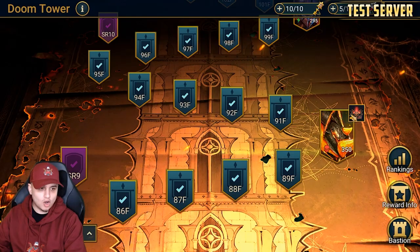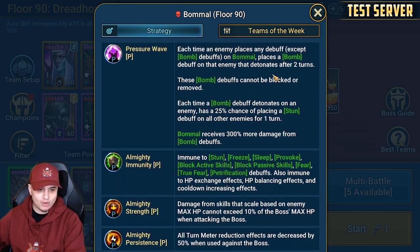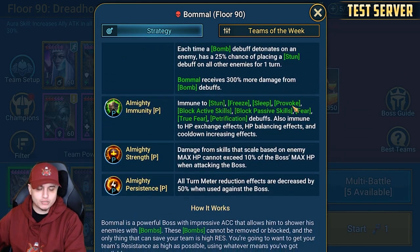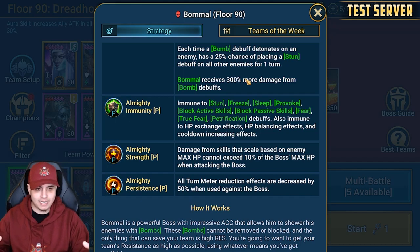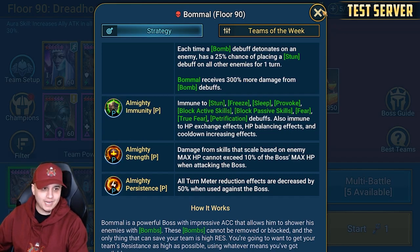Heading into Stage 90 of Bommel. On the screen you can see that Bommel receives 300% more damage from bomb debuffs. Now the way I thought this may work: if Nishak's bombs deal double damage, does that mean it now becomes 600%? That's something I really want to know from data mining in the future. If bombs in general against Bommel deal 300% more damage, then surely with double damage it should be 600%. Bommel does have above 200,000 HP, so I'm really interested to see how that works.